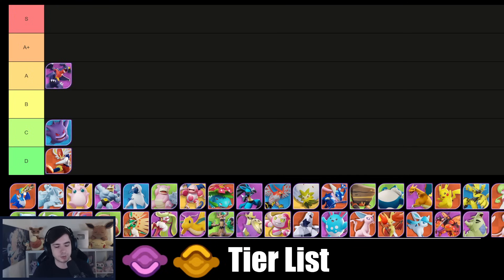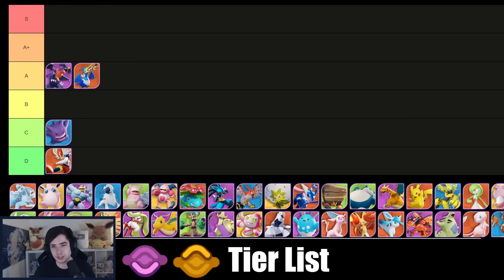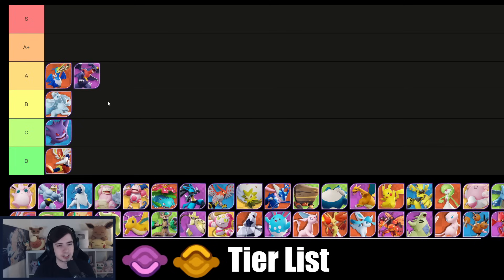I think Cramorant is actually quite decent again after the bug fixes to Dive where it did less damage — Cramorant is something you can 100% pick again and have a lot of success on. Inteleon I feel like has dropped a tiny bit; I'm gonna put it into B tier. I feel like Cramorant might actually be better overall, and the problem is that Inteleon struggles against the Mewtwo and Inteleon meta, and those are currently taking over — it gets outranged like crazy.